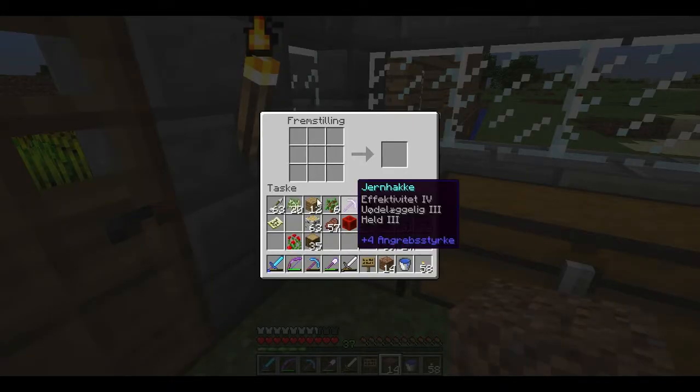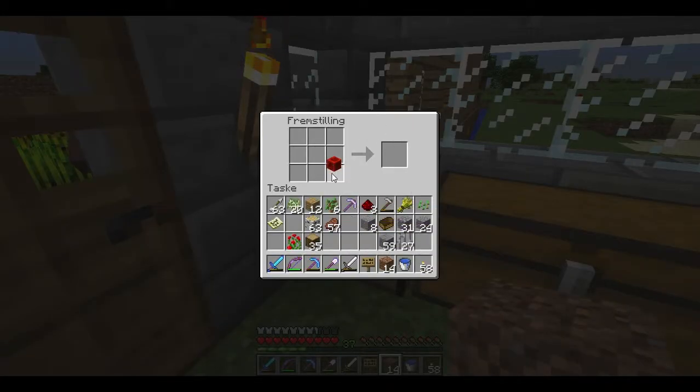Here you see my crafting table and a block of redstone. A block of redstone is the same as nine pieces of redstone. If we put them here, you can see a three by three square. So three by three is the equivalent of nine, and the square root of nine is also three. You can use this to calculate both ways.